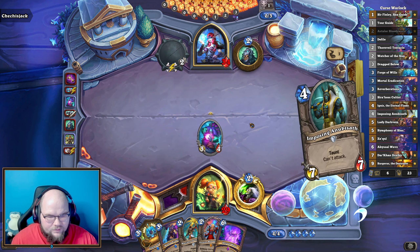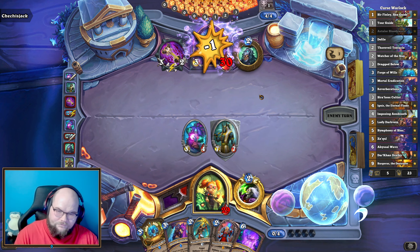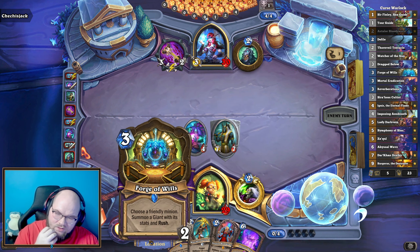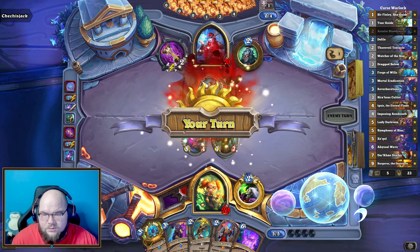Yes, and hosing Anubisath! That'll give us a good next turn as well, because we can go Astalore plus the Forge of Wills to get the seven-seven.